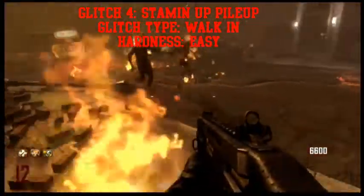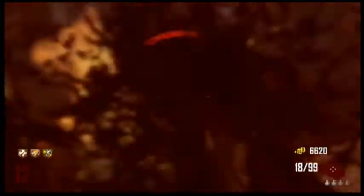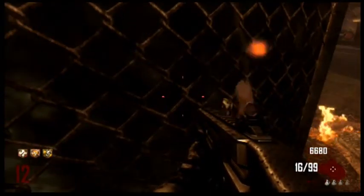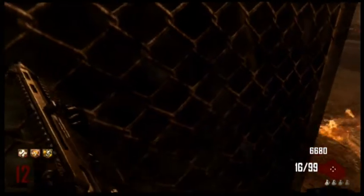This next glitch I'm going to be showing you guys is a very, very simple walking glitch, just like the last glitch. What you're going to do is come over to this area of fence, and then as the zombie approaches, slip right behind it. If you do it correctly, the zombie will try to attack you through the fence.